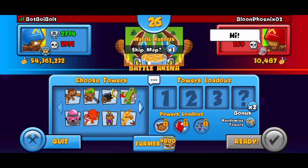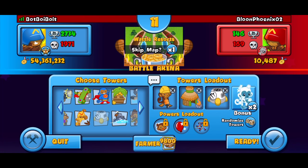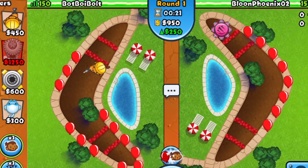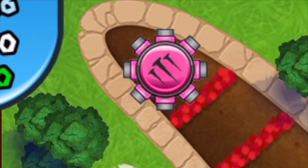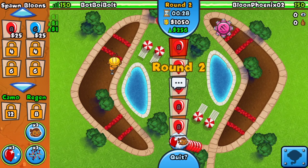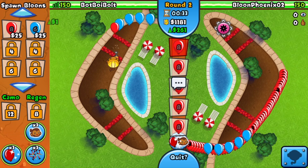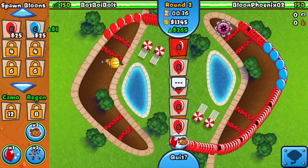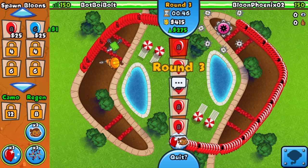Water is the next map. I just want to go a little bit later if possible. Our strategy is Engineer, Village, and Spike Factory. Our first pop power tower is the Engineer again. Balloon Phoenix is going with the Tack Shooter, which is the best early game tower. He's already upgraded and now he's ecoing, so I'm going for the 1-1 Engineer to defend.